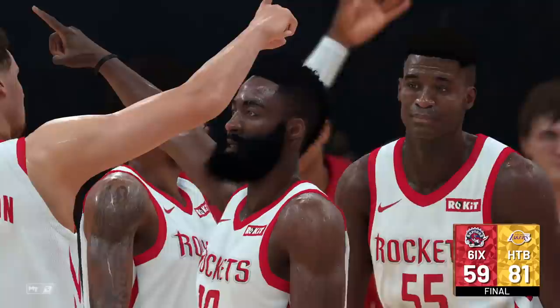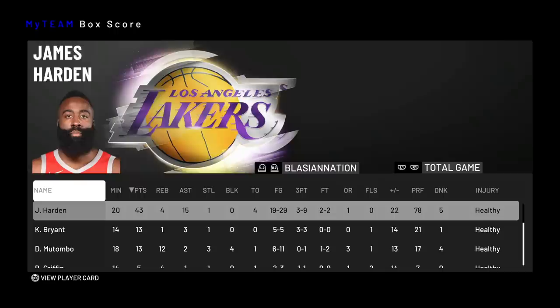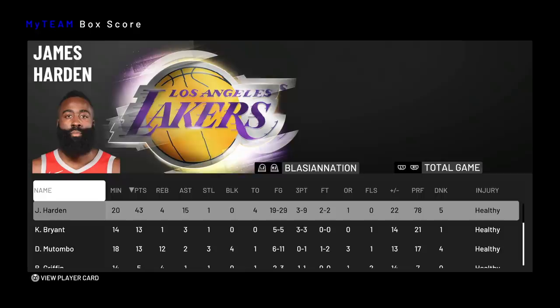And just like that we win the game 81 to 59. This James Harden is nothing short of an offensive specialist. Let's check out the box score: Pink Diamond Harden was insane in 20 minutes — 43 points, 4 rebounds, 15 assists, a steal, 4 turnovers, 19 for 29 from the field, 3 for 9 from three this game. The previous game he was 7 for 11. We were also perfect from the free throw line.